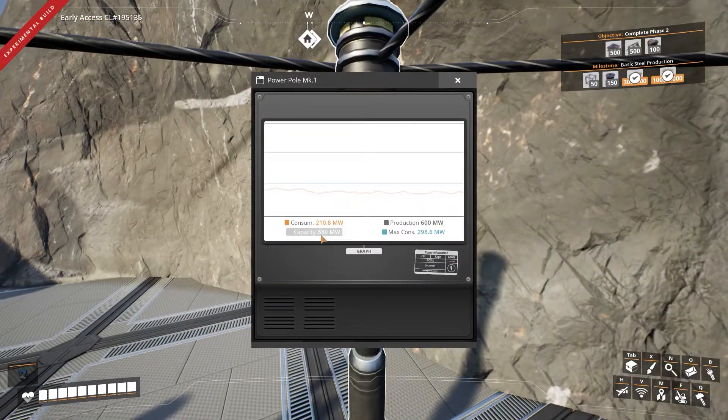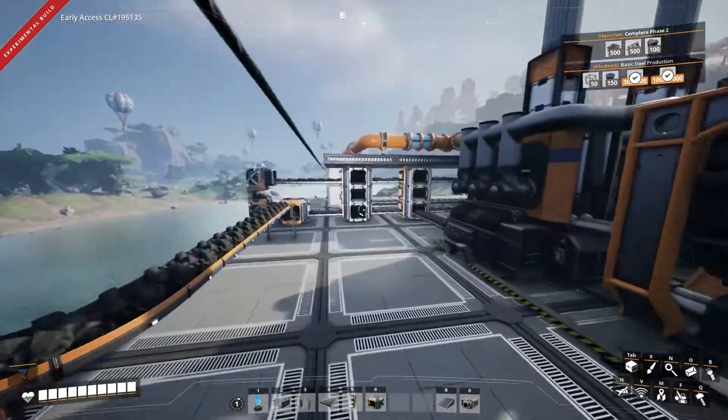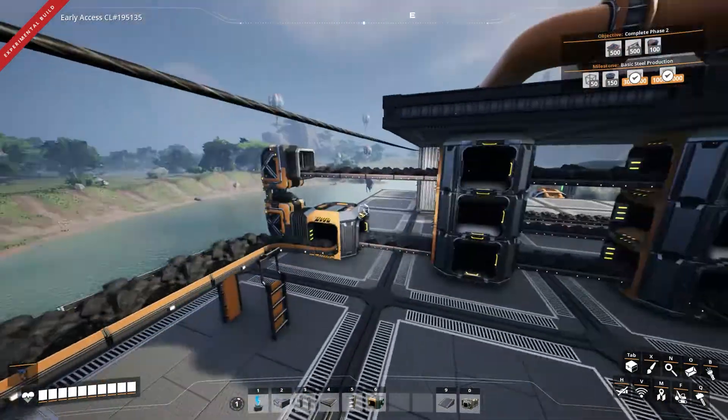If I look right here, the capacity is 880 because I still have the original 280 from the bio burners, but production right now is 600. The bio burners are not running because the current consumption is lower than the production of the coal. So I'm not using any of the biofuel, but it is there for emergency in case I need it.